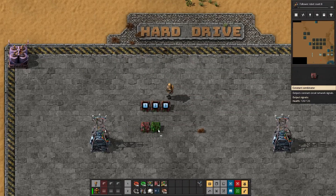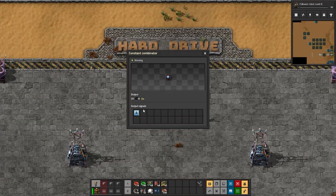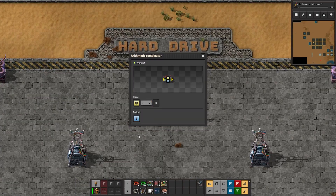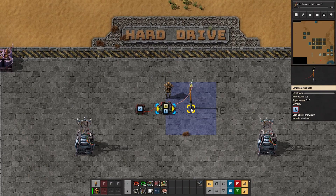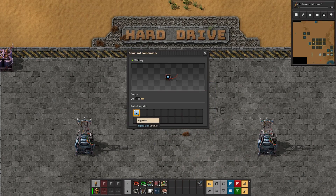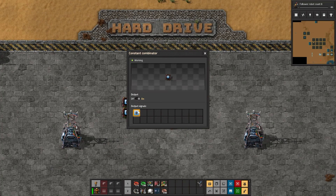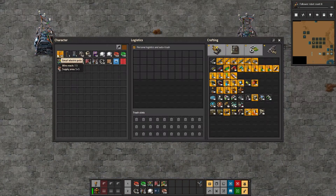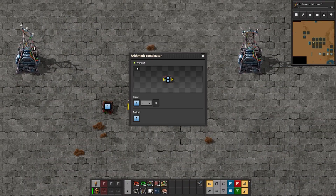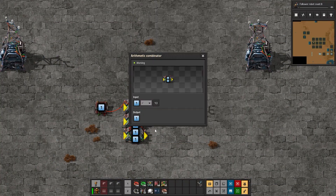We start with the simple goal of getting a bunch of Combinators to remember something. A real-life hard drive is pretty much that but with extra steps. Here I am setting up an arithmetic combinator to output an equal amount of B signals as A input signals. According to this wooden stick, there is currently 1B signal. If I remove the input, the output also vanishes. We want a machine that can remember the initial input, even if we remove it. The easiest way to accomplish this is to loop a Combinator back through itself — this way it cycles the input forever and will never forget it.